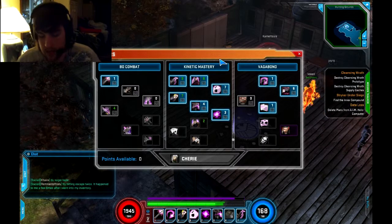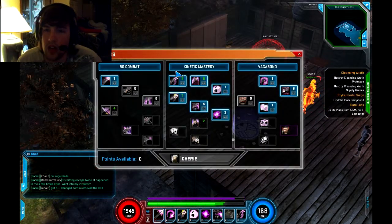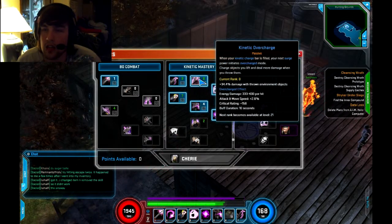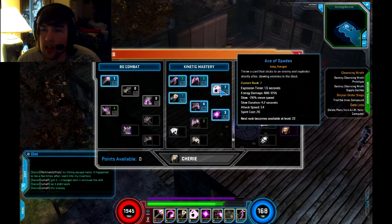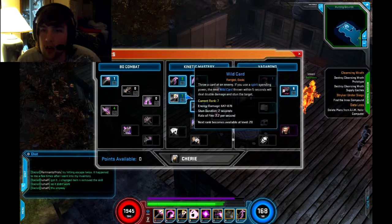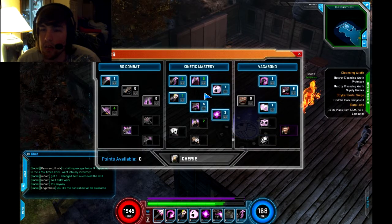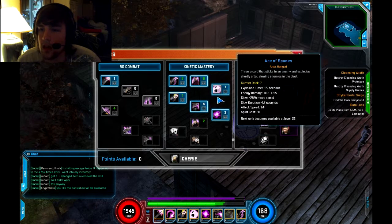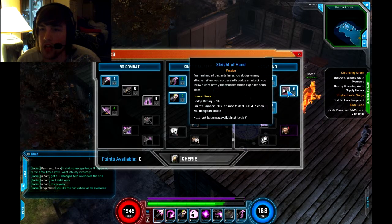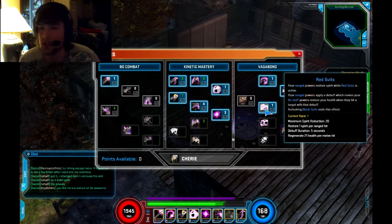Right now I'm only level 19. With what I've got, I have Royal Flush maxed, Kinetic Overcharge maxed, Ace of Spades maxed, 52 Card Pickup maxed, Wild Card maxed, Fold 'Em — I don't know if that's maxed yet — and I maxed out Sleight of Hand, which allows me to dodge. I put one point into Red Suits; I don't feel it's a big necessity right now.